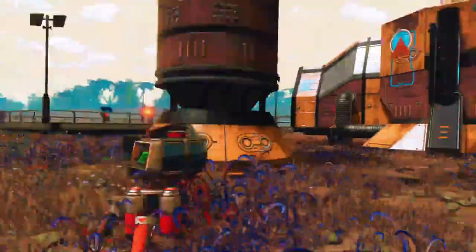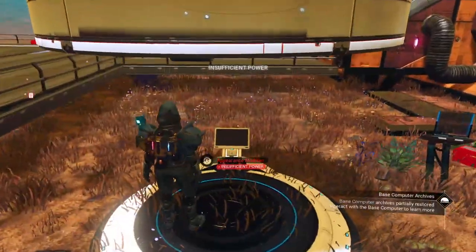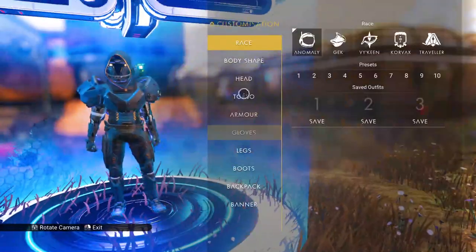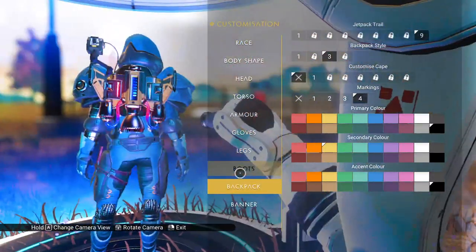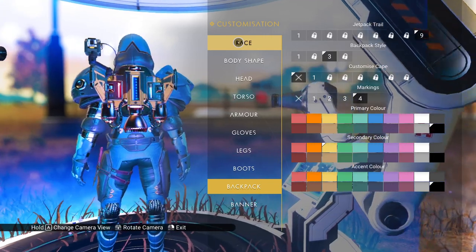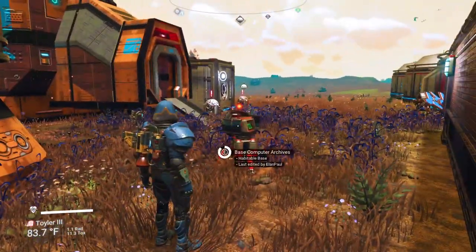Building the appearance modifier and placing it right here. We need to provide power — connecting it. Now we can change everything about our character: instead of the current backpack we can switch to a cloak, change race, body shape, head, torso, and all the colors. If I want I could go red, but I'm going to stick with blue for now. Nice to have it at the base.